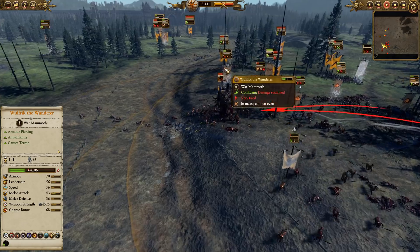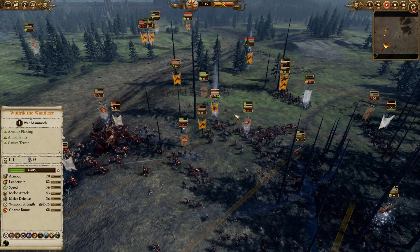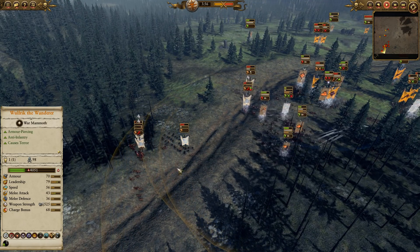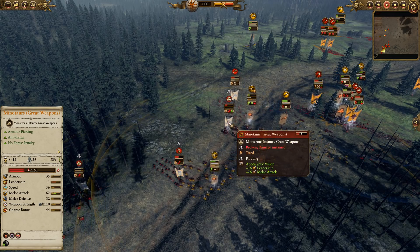He's able to tank through a lot of the damage here — still 4,000 HP despite everything he's taken. That's the thing about Mammoths: they're just absolute meatbags with so much HP. At this point I'm feeling pretty good about things; we're going to be able to push off a lot of these Minotaurs, Chaos Poisoned Warhounds, and other units.